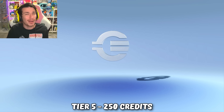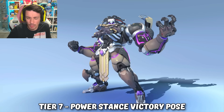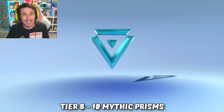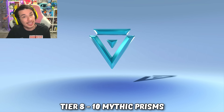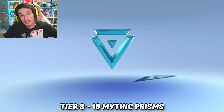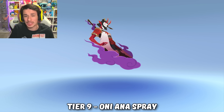Like every other battle pass, we're gonna have 250 credits at every tier that ends in 5, which you can use to buy Overwatch 1 skins in the hero gallery, but not Overwatch 2 shop skins. At tier 6 we got an Anubis Reaper player card. At tier 7 we got the Ramattra power stance victory pose. At tier 8, every tier that ends in 8, you get 10 mythic prisms that you can use to buy this season's Anubis Reaper skin or any other mythic skin besides seasons 11 and 10, or mythic weapon skins.